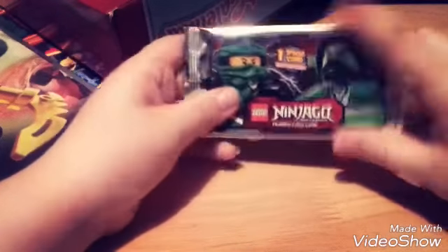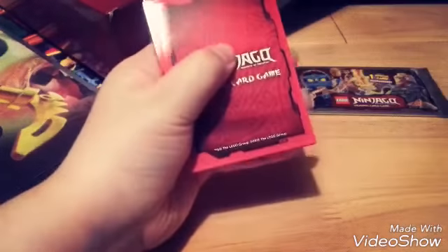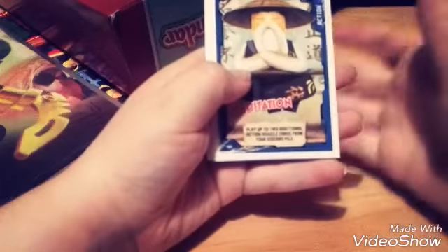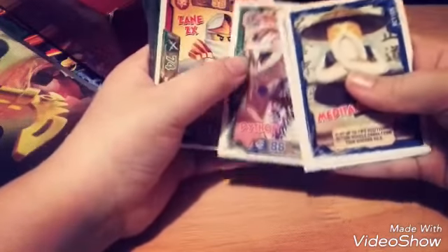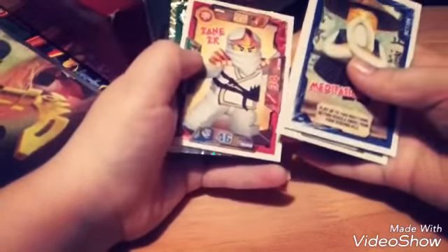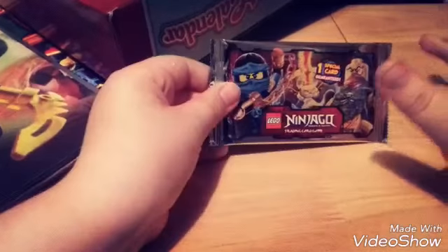Now we're on the Lloyd and Moro pack. If you haven't seen my other Ninjago openings, go check them out. From this pack we got Meditation, Energy Bound, Python, Zane ZX, and Moro.